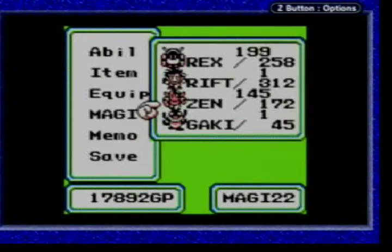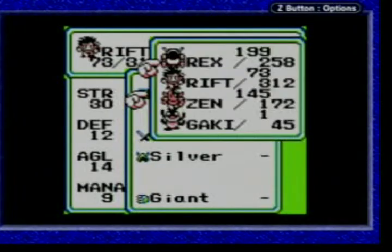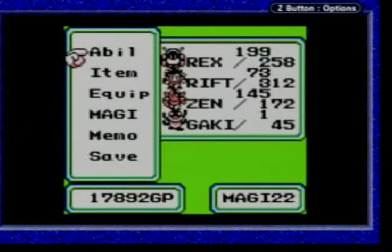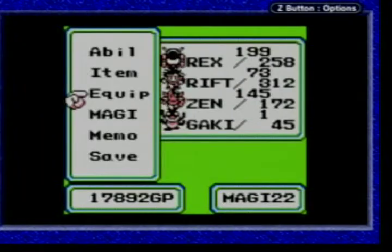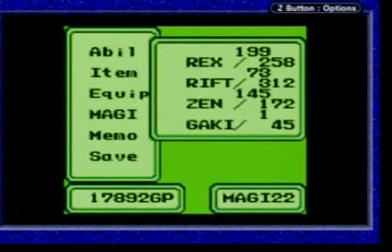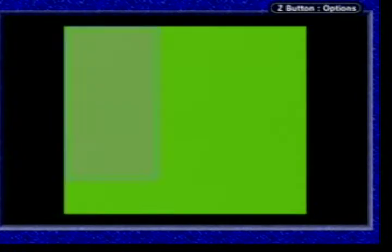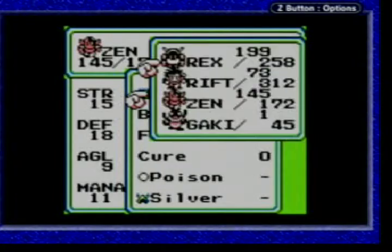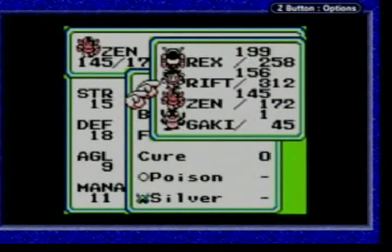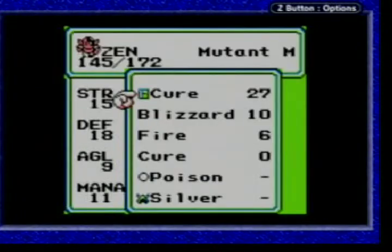I didn't realize that. That's actually worth a lot of money though. We're at 70,000 GP — that's good. We're going to use a Cure right now. I should give that to Zen because he'll be stronger with it. I'd like to equip myself for battle, but this time it'll be better with an outside battle, I think. That's increasing more than the Cure spell does.